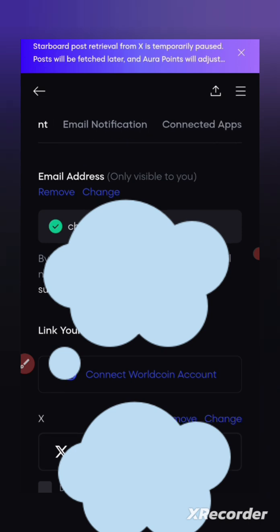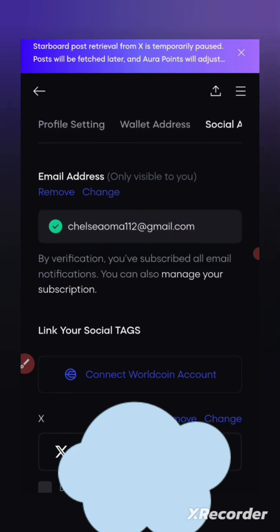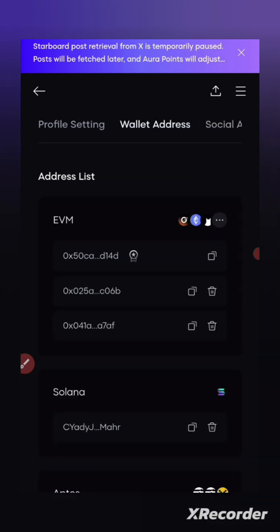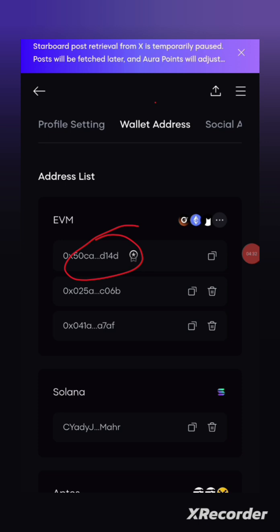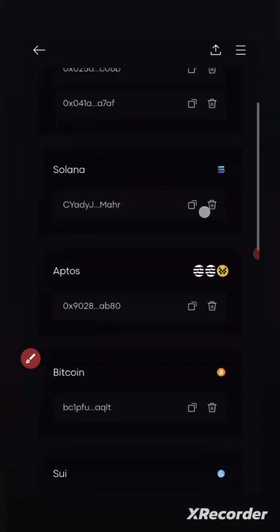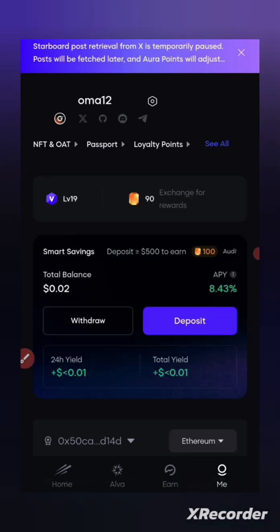Go to the section that says 'Wallet Address' and click on it. You can see on my EVM I have about three connected wallets — one is the primary wallet address. The primary wallet address is the main one; if I'm using a different browser and want to connect, this one can be connected. But if I want to claim points I will need to use my primary wallet. Your primary wallet is like your signature — without it you can't do certain things. Nevertheless, you can connect other wallets here.